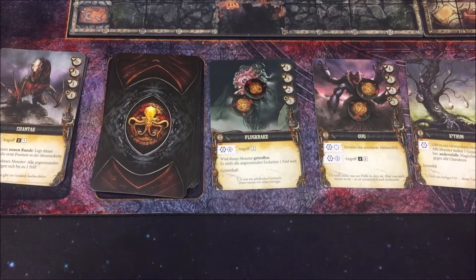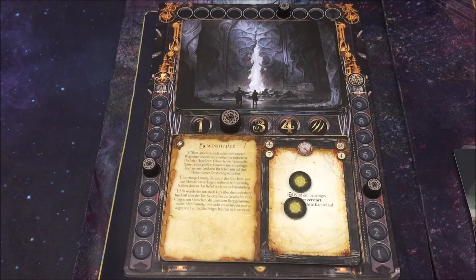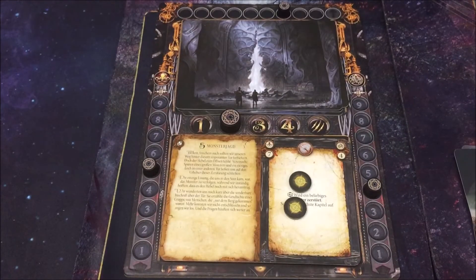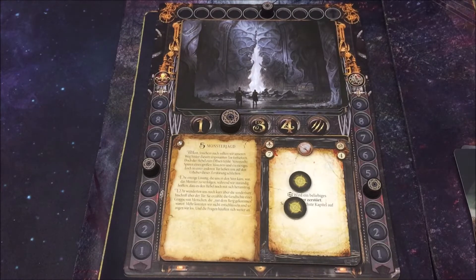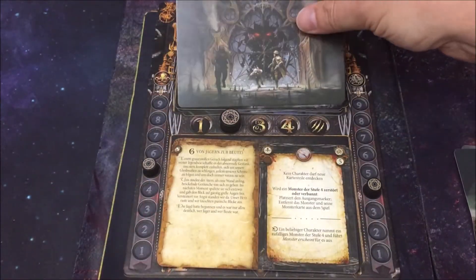Führen wir jetzt die ganzen Effekte durch. Beide Gegner bezwungen, beide Monster Level 2 – diese werden jetzt abgelegt. Couture rutscht in der Monsterkette nach. Der Effekt der Donnerbüchse besagt: tötest du, darfst du statt Essenz zu erhalten die Monsterbedrohung um 1 senken. Da wir die letzte Essenz sowieso nicht kriegen, weil wir schon voll sind, wandle ich das in die Senkung um. Somit geht der Tracker um 1 zurück. Wir haben zwei Monster getötet und das geschafft, was im Kapitel erforderlich ist, um voranzuschreiten.